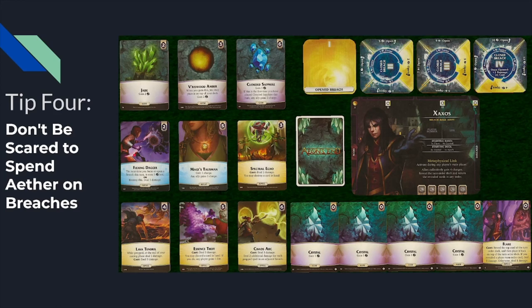So what did that cost him? That cost him four Aether plus three Aether the next time — so seven Aether total — and also four card draws because he had to draw those Flexing Daggers twice each. That is seven Aether and four card draws. You get the breach opened early and deal extra damage, but it's not an incredible value.